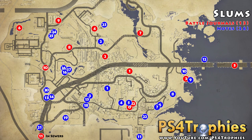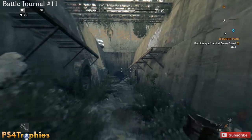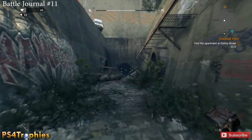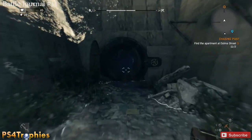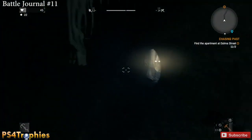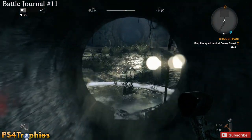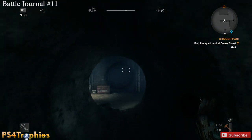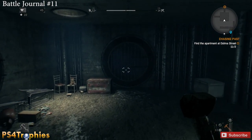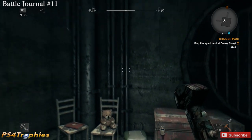Starting at number 11 down in the sewers — this is the only one that's not actually in the Slums, it's in the sewers section and there's no map so I can't show you a waypoint marker. When you go through this entrance you'll eventually come to a point where you can go outside or continue straight in the sewers. Stay inside, don't go outside, head back to this dead-end room, and next to the teddy bear on the chest is battle journal number 11.